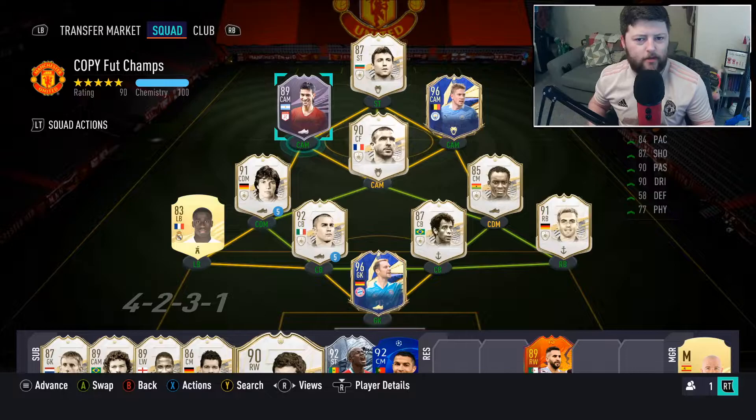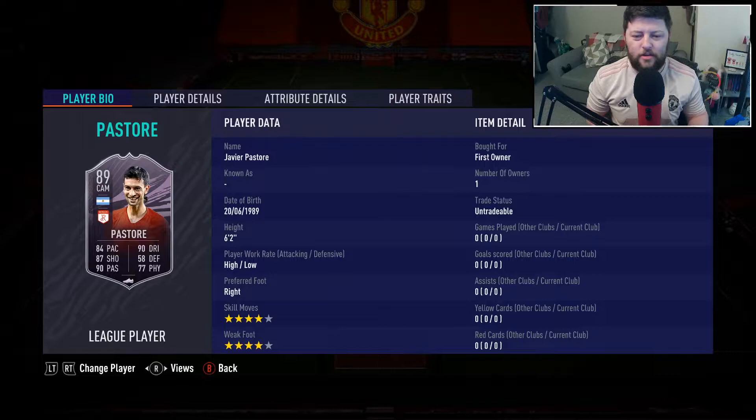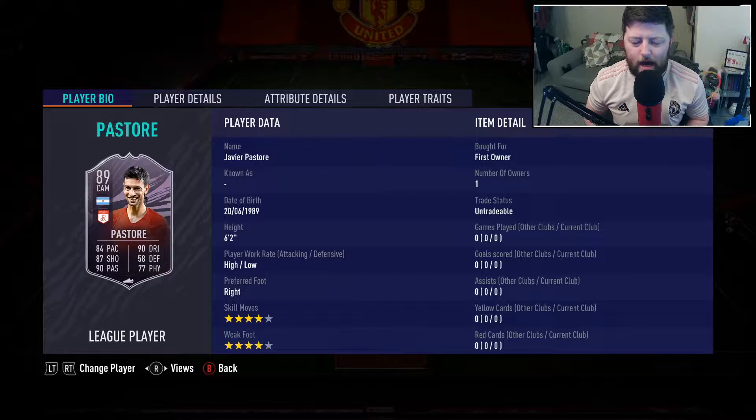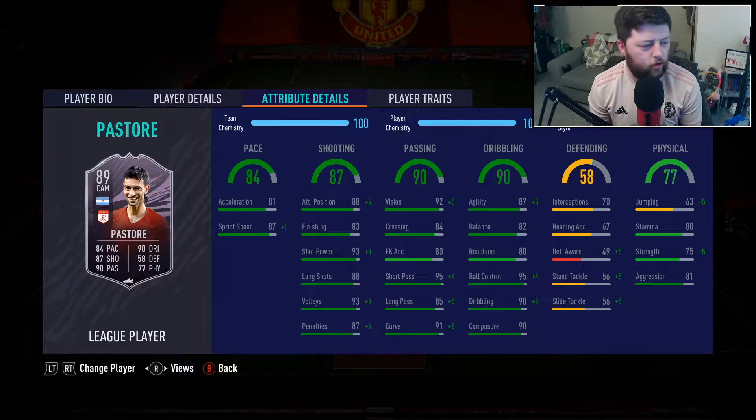What is going on guys, today we are looking at the milestone Pastore story. We are a little bit late to the party but we did get him done — it took a little bit actually. We have got the 89-rated CAM and honestly he looks absolutely fantastic, so if you were in the debate of whether to do this card or not, I will tell you 100% do this card. He looks absolutely fantastic — four star four star, high/low work rates with the right foot, he is six foot two.